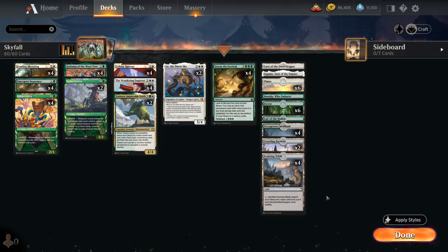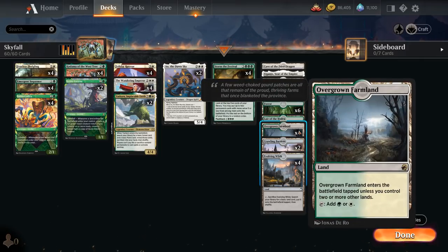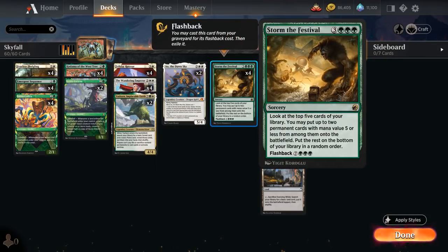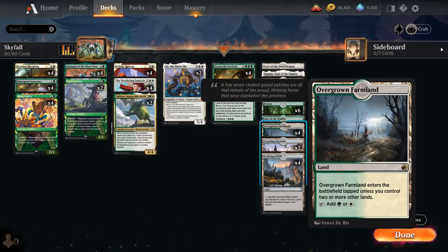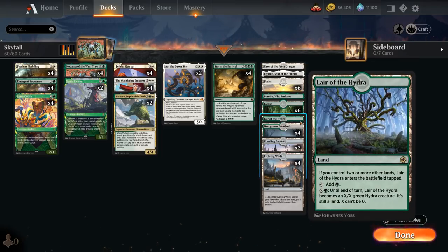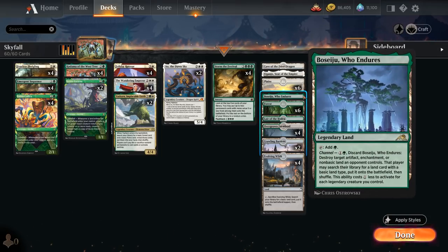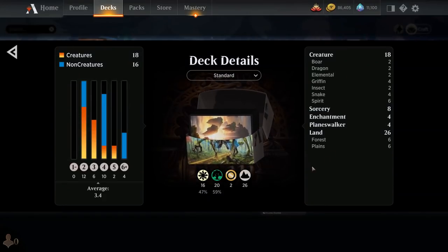Our mana base consists of 26 lands since we don't want to miss any land drops. We have four copies of Evolving Wilds — great with Landfall — four Overgrown Farmland as the true dual land. We're not playing pathways since we need room for basic lands to go with Kodama and Evolving Wilds, and the Farmland's more useful for double white and eventually triple green. We also have two Crawling Barrens with +1/+1 counter synergy, one Cave of the Frost Dragon, one Lair of the Hydra, one Eiganjo, one Boseiju as channel lands, and six of each basic land.